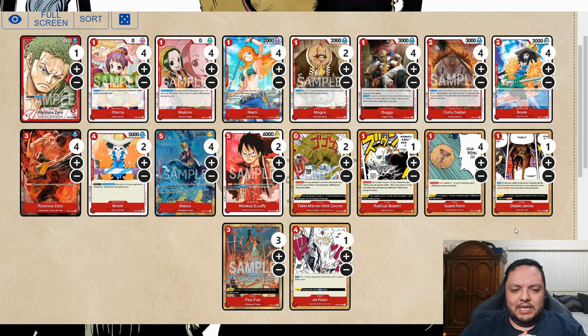This is the deck I'm playing for Zoro. It's very streamlined — if a card doesn't have rush or isn't a sticky threat, I don't want it. The only acceptable exception is Brook because it works with Fire Fist, which is really good against green decks. The one-drop threats are Nami, Boogie, and Magrak, which work very well together.